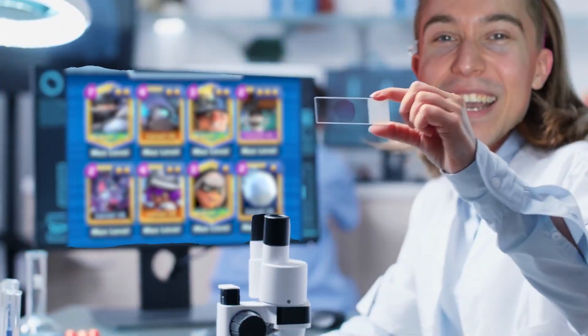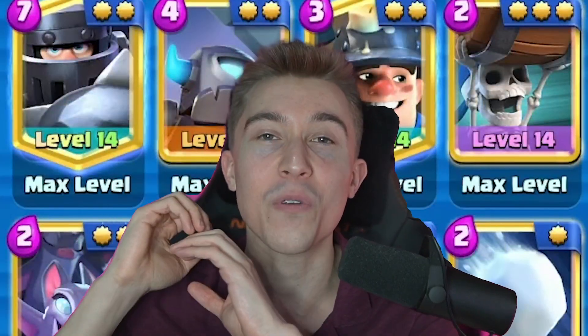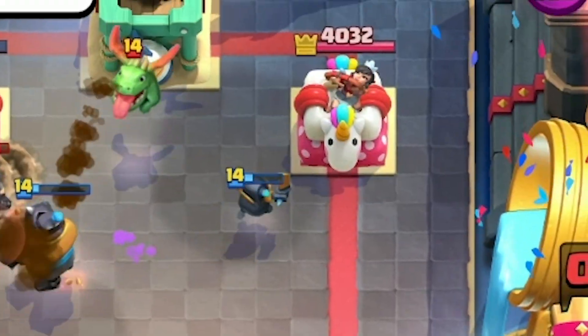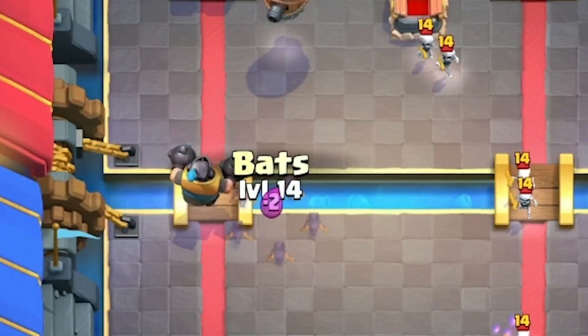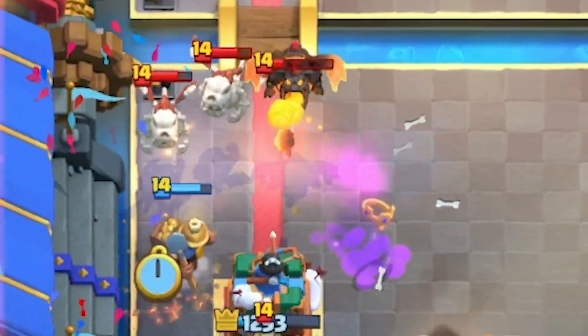Usually I know exactly how good a deck is before I create the video because I've tested it a lot, so I only wanted to give you guys the best decks. But today we're going to be testing out a deck combination that was played at over 8,000 trophies last season and it got buffed with a new Musketeer and Mini P.E.K.K.A. I have no clue how this is going to work, but I wanted to test it out with you guys to find the strengths and weaknesses together and see if the deck is actually good.